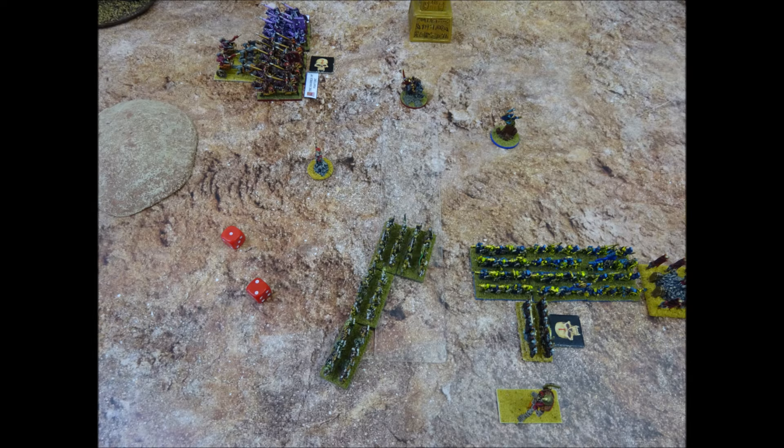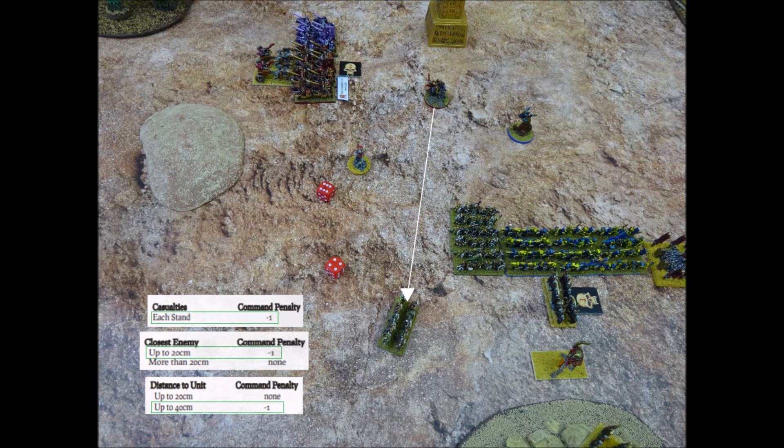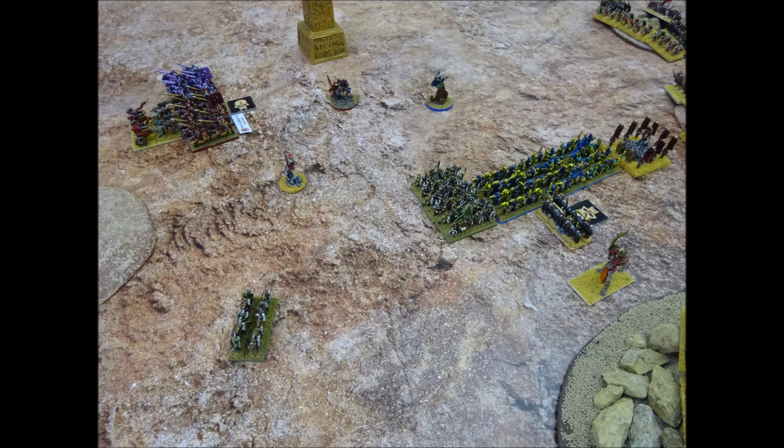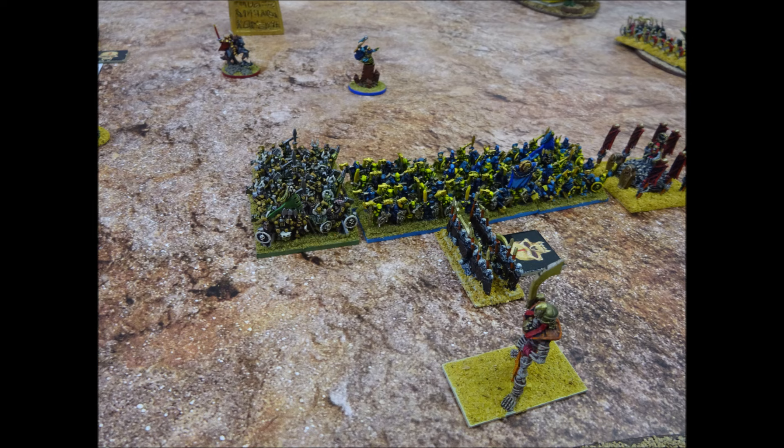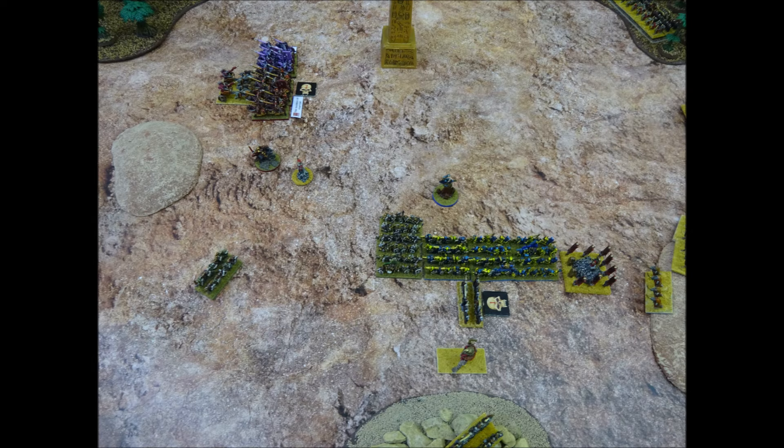Lord Bale issues an order to the Marauders of Nurgle — needs an 8 and rolls a 3, and they also move into a supporting position alongside the Warriors of Zeech. Lord Bale then attempts to order the single stand of Warriors of Nurgle. He gets minus 2 for the two missing stands, minus 1 for nearby enemy, minus 1 for being over 20cm, reducing his command from 9 to 5 — rolls a 10 and fails. As this is the unit's first order, they can still make a half-paced move, backing off 10cm. By adding two extra units into the combat against the Skeletons, the Chaos player now has three units which can make an advance move once the Skeletons are destroyed, potentially advancing into the flank of the Bone Giant.